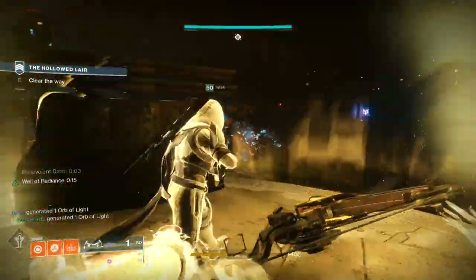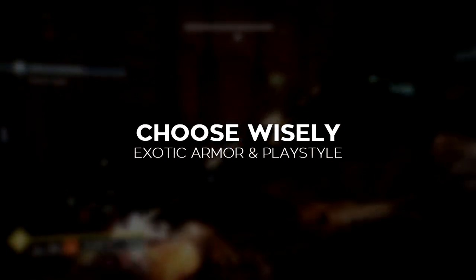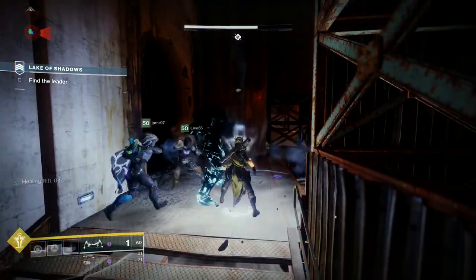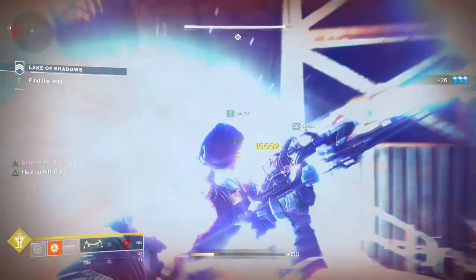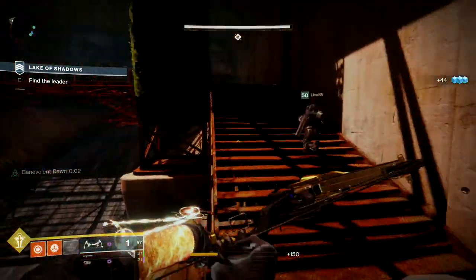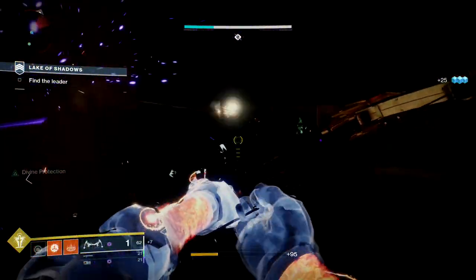Well of Radiance also takes on properties granted to rifts by exotic equipment like the Lunafaction Boots and Starfire Protocol. And there we go, those are all the abilities for the Attunement of Grace. You're probably thinking that wasn't as complex as I made it out to be at the start of the video — well, we're just getting started. Exotic armor selection for this attunement has a big effect on how it will play, and understanding these exotics is key. The way I see it, there are two ways to play the Attunement of Grace: as a healer or as a buff bitch.